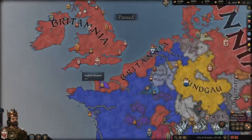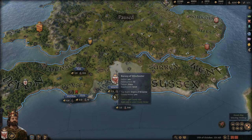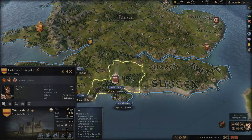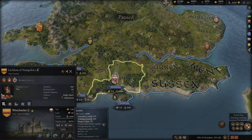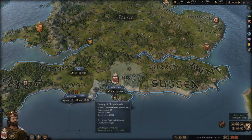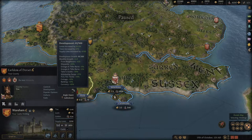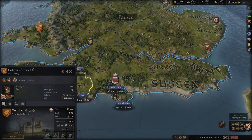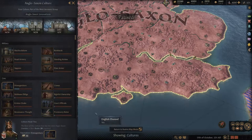One tip is to increase development in your capital county. You can go to your council, set increase development in county, and put that at your capital. That's going to increase the amount of taxes as well as levies that you get, and your capital county already gains a boost to tax and levies — realm capital gives you a flat boost plus 20% levies. All these boosts grow on each other, and if you have neighboring counties part of the duchy you hold, they're also going to be increasing their development. We get a plus two monthly growth in an area that already has 41 development.